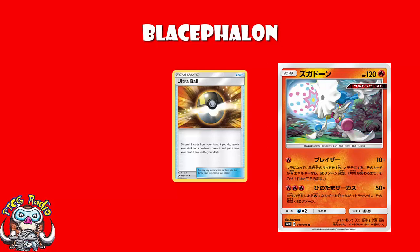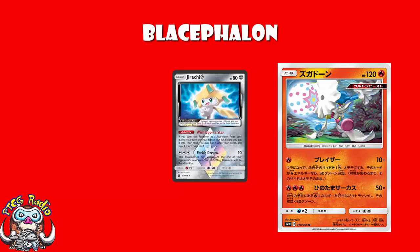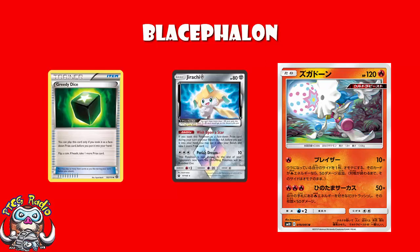Worth clarifying: Jirachi Prism Star and Greedy Dice — both of which potentially give you an extra prize — if you pick them up as a face-down prize card, they will not work with this attack, because you turn the card face-up. So if you've got a Jirachi or a Greedy Dice as a prize and you turn it face-up using Blacephalon, you've essentially made it a blank card that's just going to clog up your deck. Also, in the expanded format, Town Map turns your prize cards face-up already, so this wouldn't work there either.